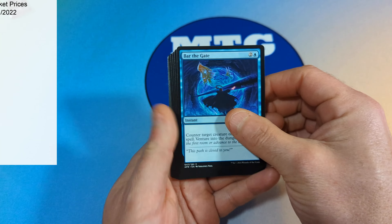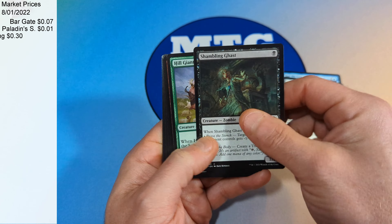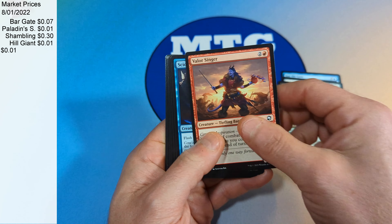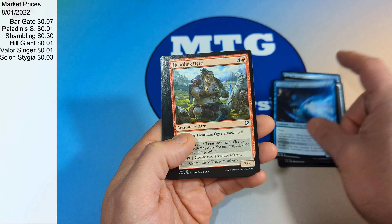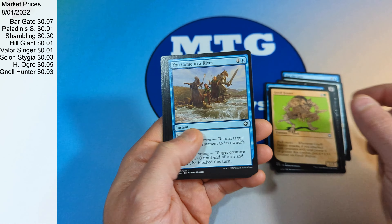We're going to start things off with a Bar the Gate, a Paladin Shield, a Shambling Ghast, Hill Giant Hedgegorger, Valor Stinger, Scion of Stygia, Hoarding Ogre, Gnoll Hunter, You Come to a River.